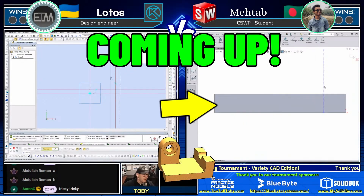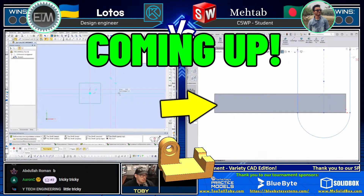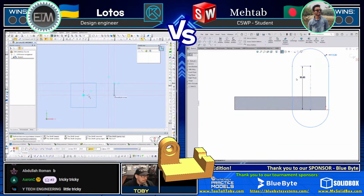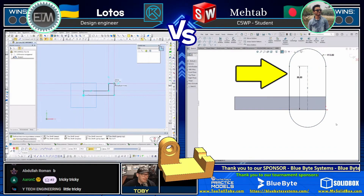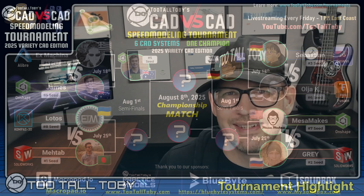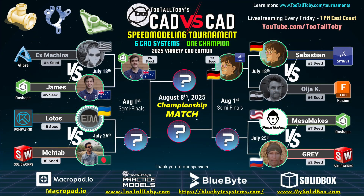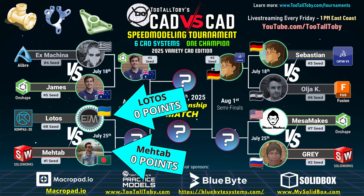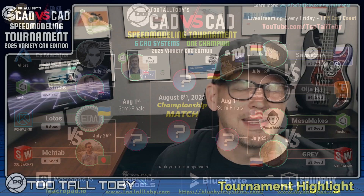Running SolidWorks, Matab is already getting in there and creating his solid geometry drawing — first blood — getting that solid geometry in place. Let's see where he goes with this. He's now going to jump into the slot command. We love seeing the slot command here. Sometimes the wheel of fate can be a cruel mistress, and sometimes it seems like she's got a great sense of humor. In today's battle, we're going to see the wheel of fate deliver a tier 3 model into a battle that features our number one seed: Matab.